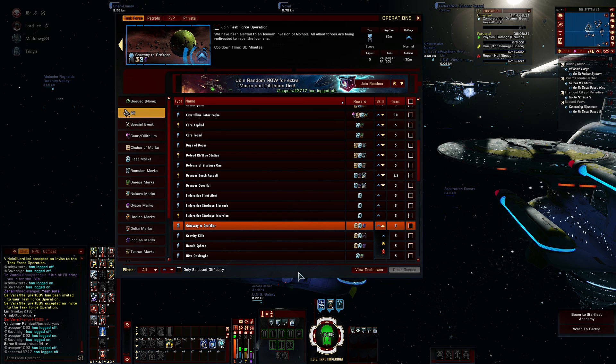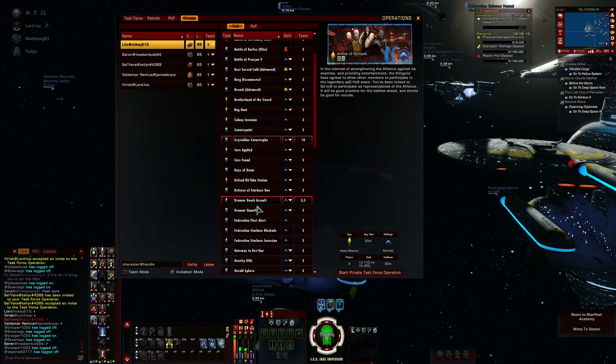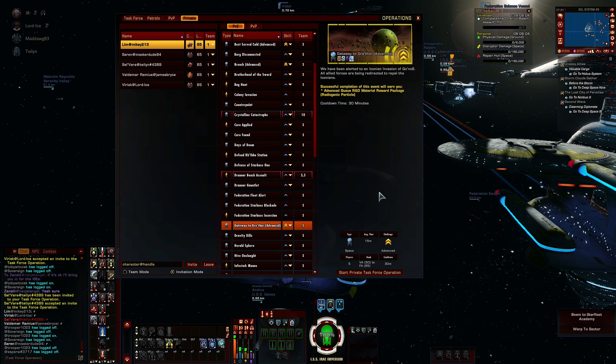But since I have a pre-made team, what I'm going to do is use the private tab. Alright, my team is ready. They are standing by. Let's go ahead and get this going. Here's Gateway to Grethor. I am choosing the advanced level. All you've got to do is start private task force operation and you're off to the races. So let's go kill us some Iconians.